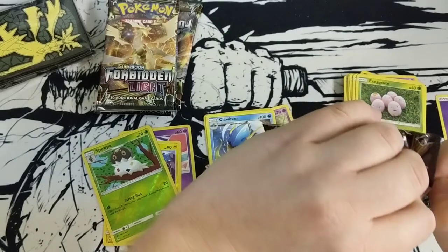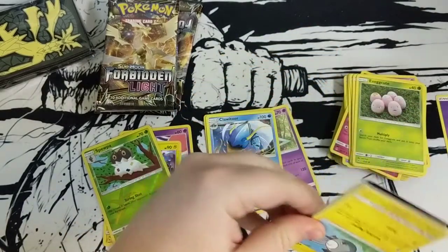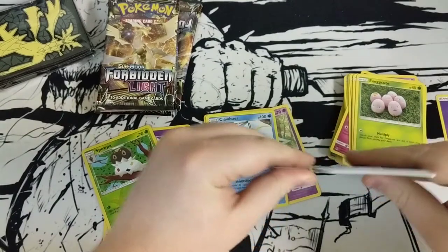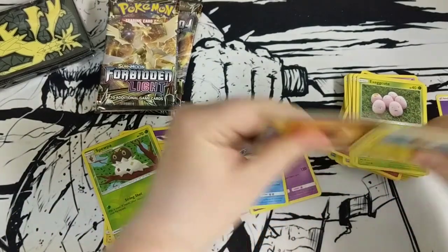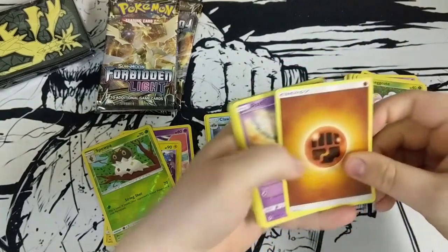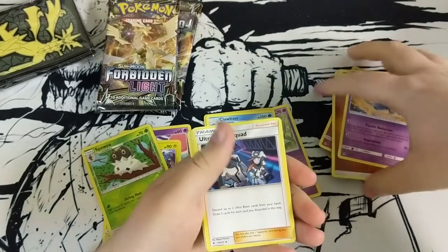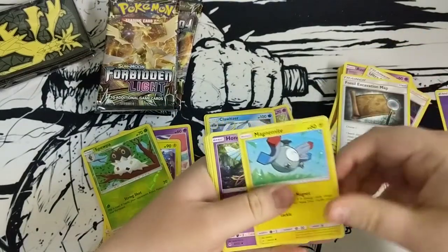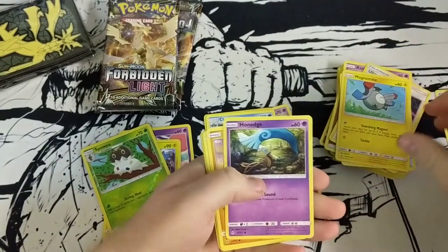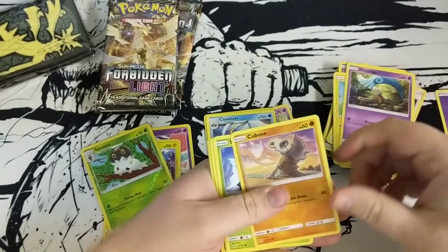Non-holo — starting to worry a little bit, starting to feel like maybe this won't be the best. Four to the front, get the energy out of the way. It's weird that Sylveon is only uncommon, but the Ultra Recon Squad, Fossil Examination Map, Magnemite — so much Magnemite — Honedge, very cool illustration.